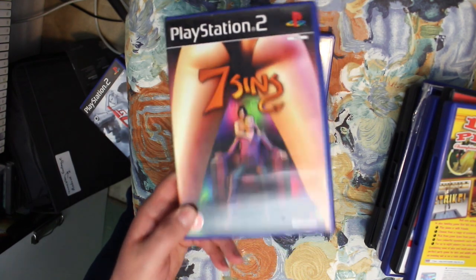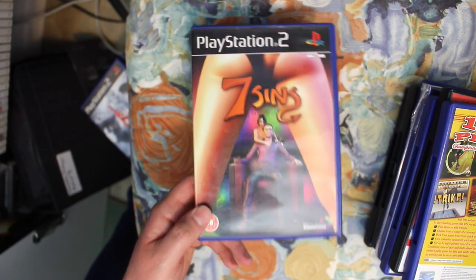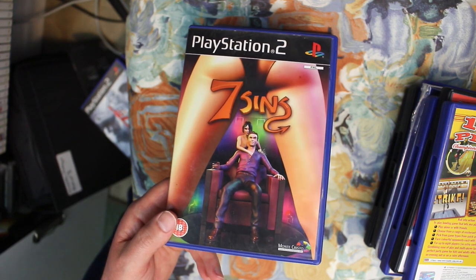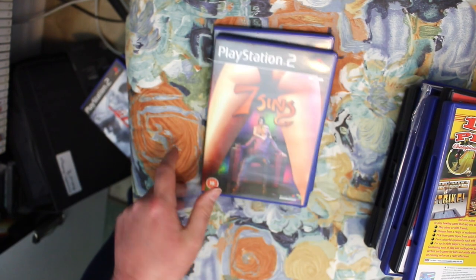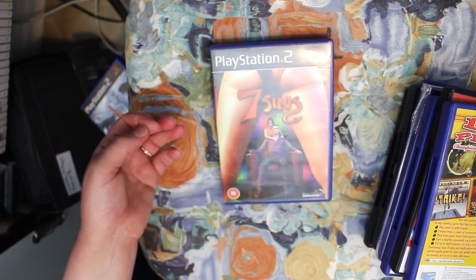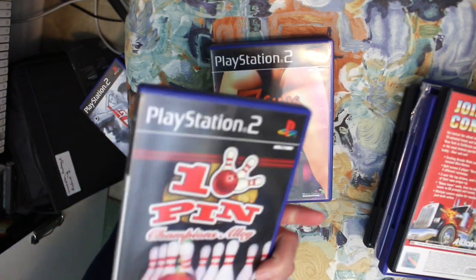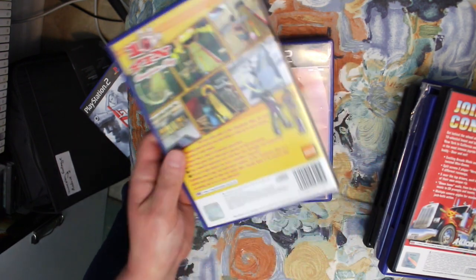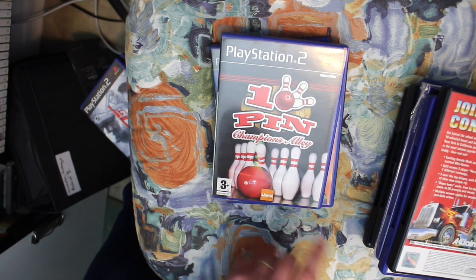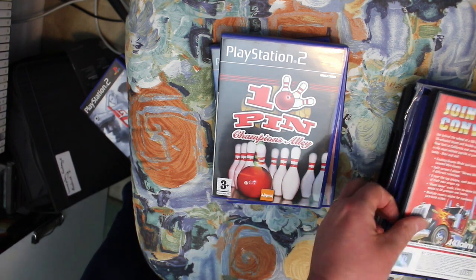Seven Sins is a PAL exclusive and one of the worst games I've ever played. Imagine The Sims aimed at 13- to 14-year-old teenage boys — that's what this is. It's badly done, with poor graphics, bad controls, and an abysmal storyline. Then we have 10 Pin Championship Alley, a generic budget bowling game by Liquid Games. Not bad but not brilliant.